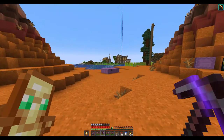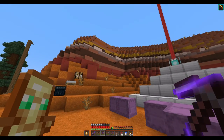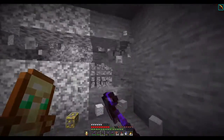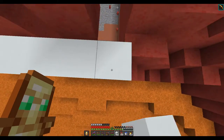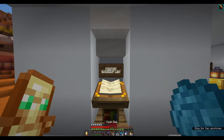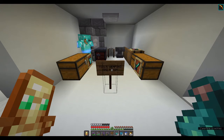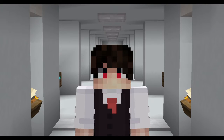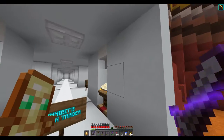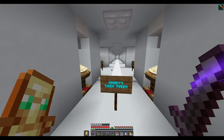Now that we have our custom currency, I think that we should use my Haste 2 Beacon and my trusty pickaxe to drill a hole into this mountain and make our shop. The shop is now all built up, and as you can see here, I have decided to call it Inhibit's Token Trader, because you use Inhibit Tokens to trade for goods.